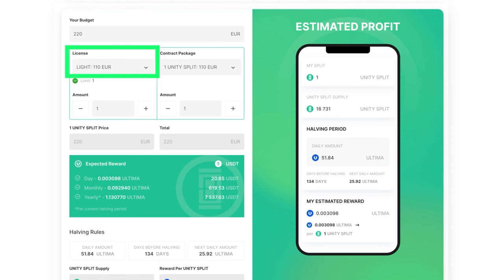The calculator will instantly calculate the following data: suitable licenses, license limit, and the quantity of licenses. The license limit determines the maximum amount of Unity Split tokens available within the license — the more expensive the license, the higher the limit. You will also see the suitable split contract, contract package, and the available quantity of contracts. Additionally, it shows the final cost of one Unity Split, and the total amount in euros needed for your DeFiU startup.